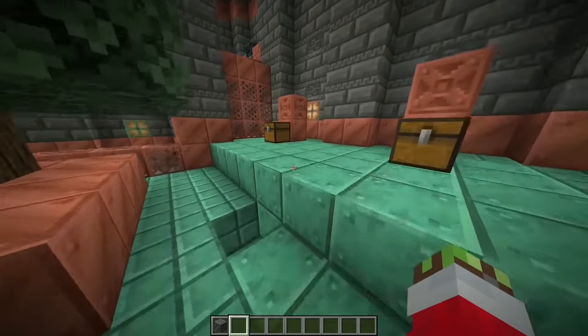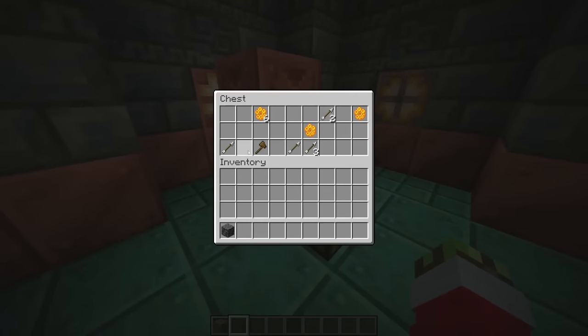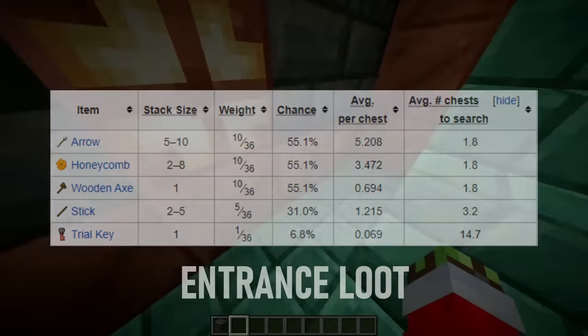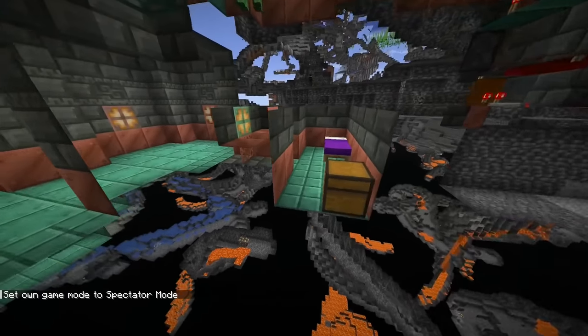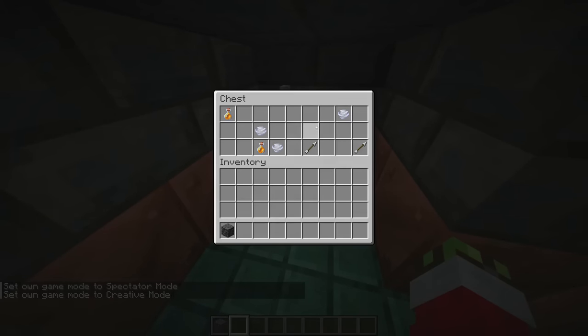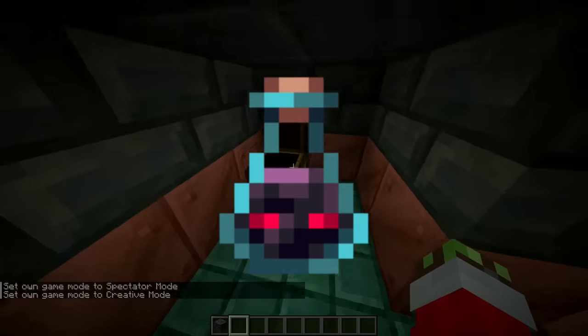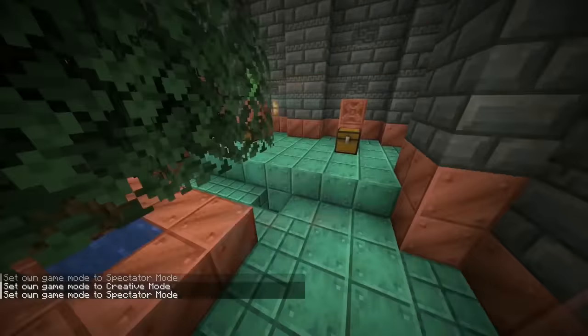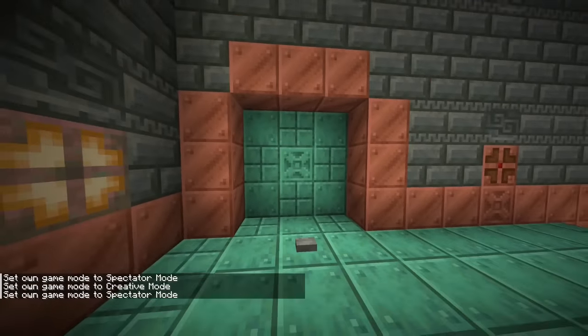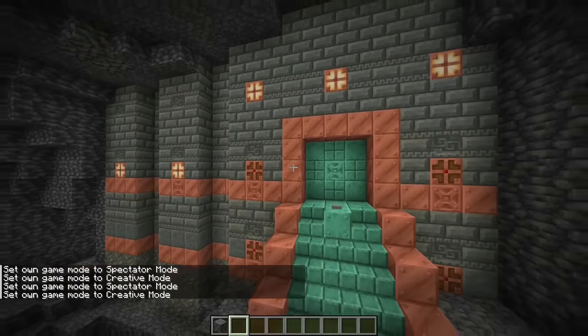As far as I know, the loot in this room is still the same — just honeycombs, an axe. I'm pretty sure you can also get a trial key in here, and there's a downstairs room over here with a little bed. This loot is the same — I'm pretty sure you can also get an ominous bottle in this chest as well. The loot in these chests has remained the same; the only difference is the entrance area.